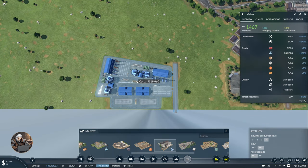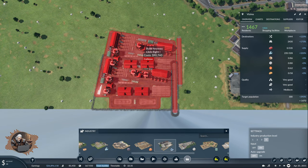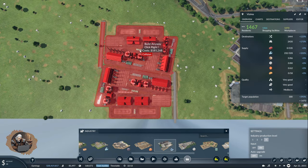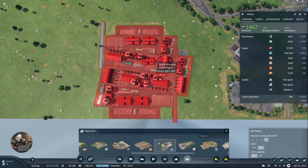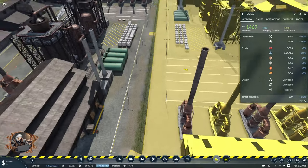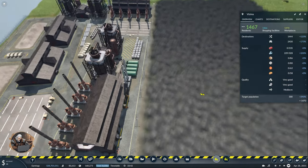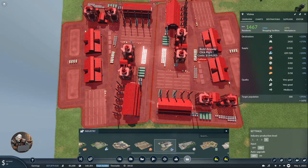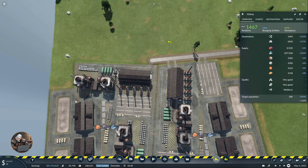It's better to prepare now, so let's put two steel mills. I'll put this one here and another right next to it — that would be very cool. Actually, I can do it even better so it looks nicer, with the fence being the same fence for both.